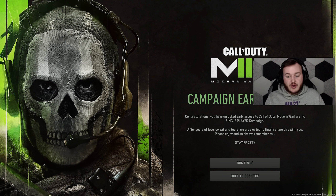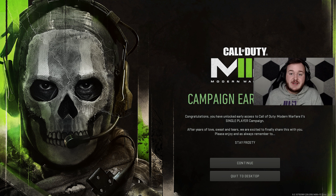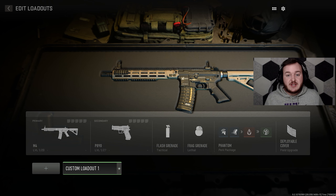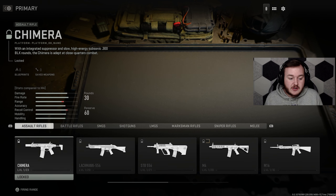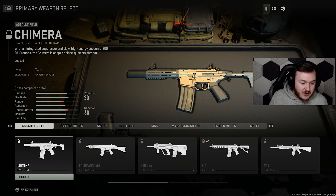All you have to do to get into the custom loadouts is hook up a keyboard to your Xbox, PlayStation, or PC, and just click F6 once. It'll bring you to the custom loadouts and we're going to get straight into this.